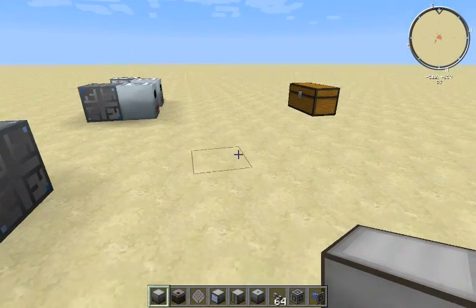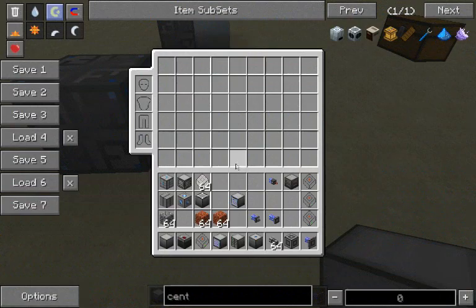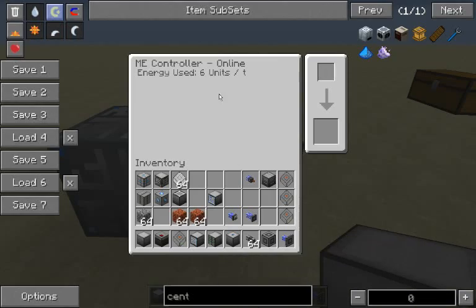So, to start off with this system, I'm going to show you the very basics, and then I'm going to get into a little bit more complicated stuff. So, this is called an ME controller. For every ME system, you need one and exactly one of these.